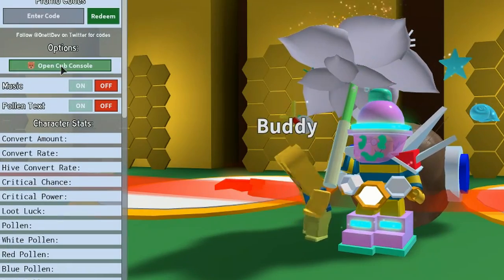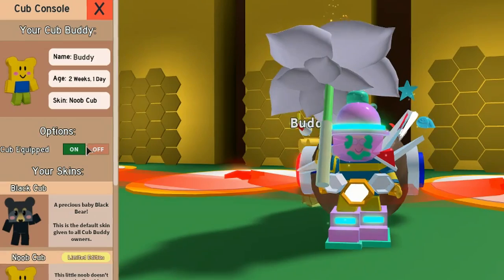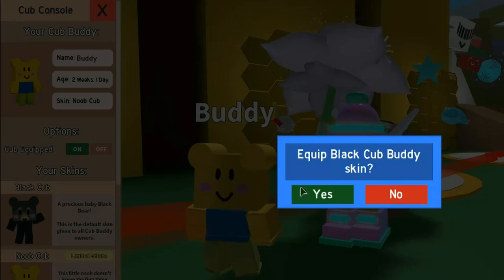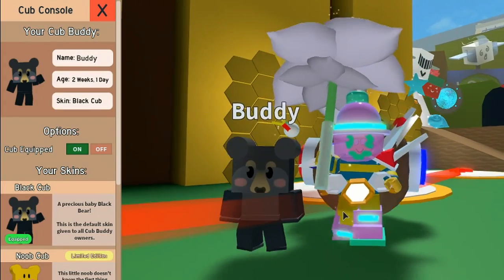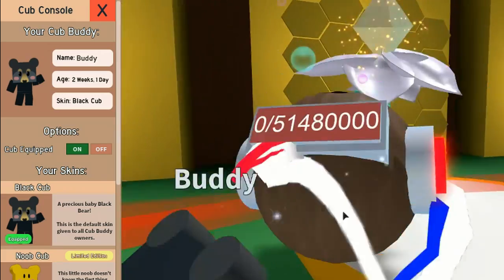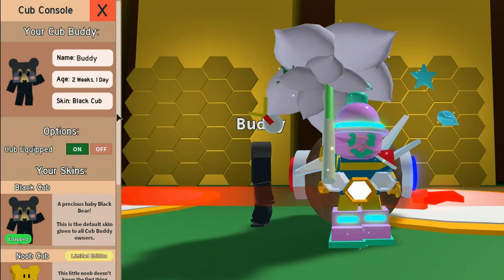So let's have a look at the console. This is the Cub Console. It says that I've got the Noob Skin Buddy equipped. Let's have a look at the Black Bear Buddy while we're here — equip the Black Skin. And that is what the Black Bear Cub Buddy looks like. It looks pretty cool as well, but this is not the free one you get either. So let's scroll down a little bit.